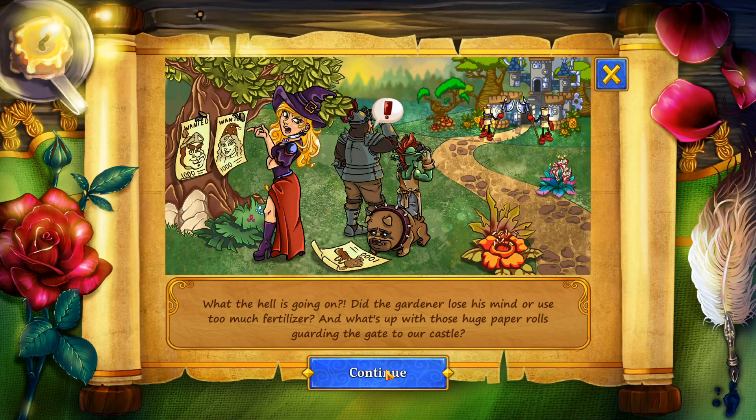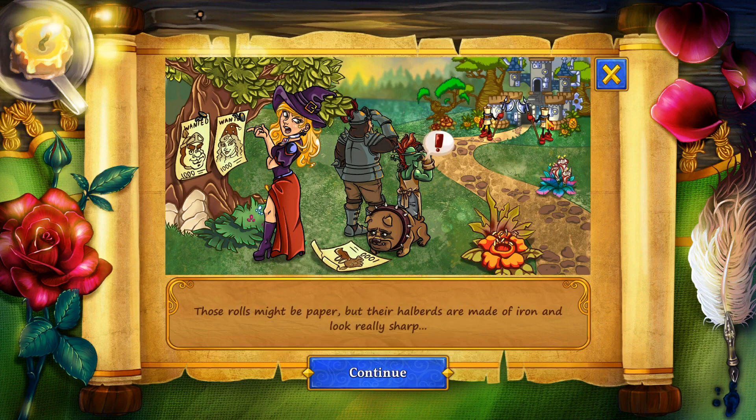What the hell is going on? Did the gardener lose his mind or use too much fertilizer? I'll stop with those huge paper rolls guarding the gate to our castle. I love that we've got paper rolls — they look pretty fancy too. Those rolls might be paper, but their halberds are made of iron and look really sharp. Also, my nose is nowhere near that ugly, and why is that bounty so small?